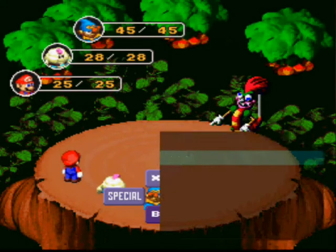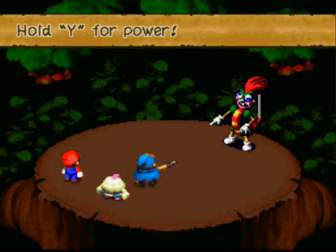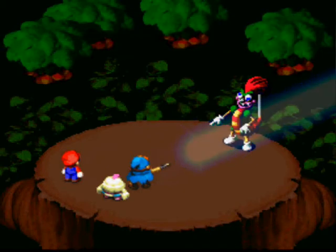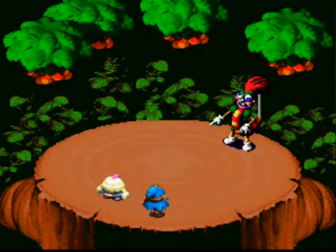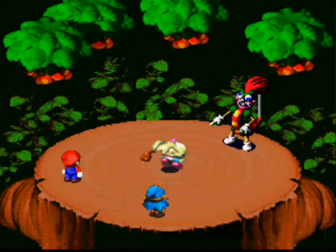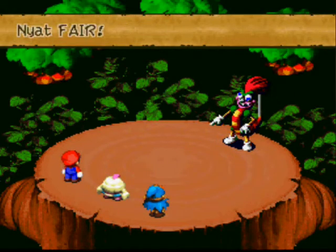Your best attack against Bowyer is gonna be Geno Beam. The timing can be confusing - you want to hold Y until three stars show up, then let go. If you keep holding it after that, you're just going to do the usual amount of damage, which isn't very good.